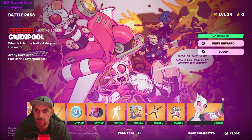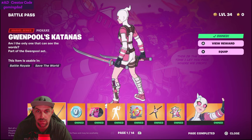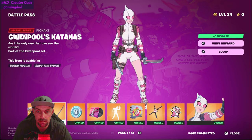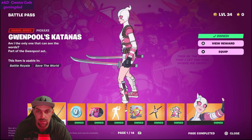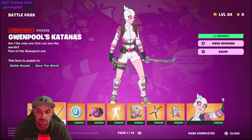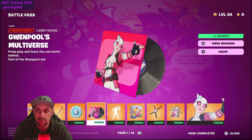We'll start on page one, which is Gwenpool. Nothing too spectacular here — just a little bit of art. Look at her katanas. I've never really been a fan of this art style, but I'm sure there are many people that do like it. Of course we've got our 100 V-Bucks and a soundtrack.